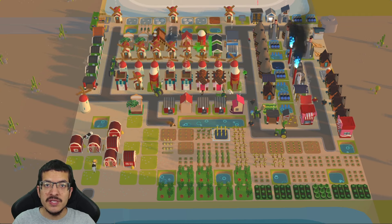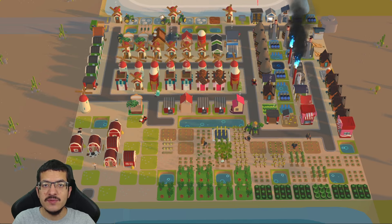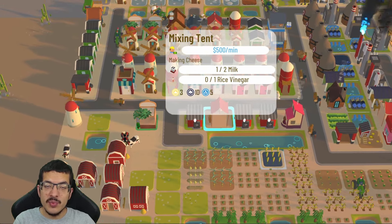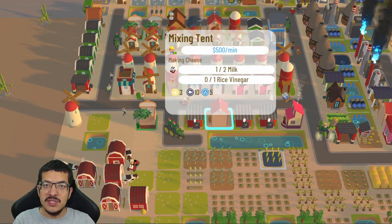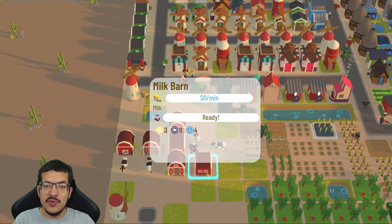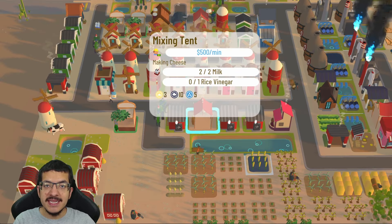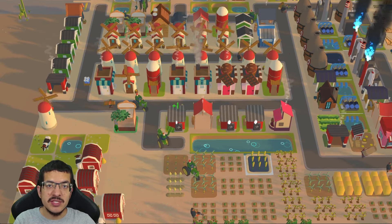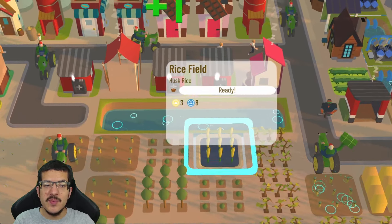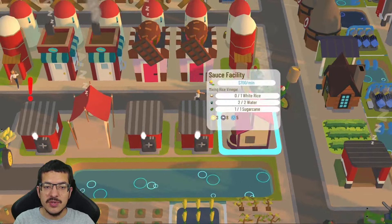This is a complicated design, though not the hardest. Many items need to be balanced to make it work efficiently. The build is close to balanced but not perfect. Currently producing 13 Starlight Market Boxes per hour, it could potentially reach 14-15 per hour. One issue is overproducing cheese, which consumes more milk needed for butter, chocolate bars, and hot cocoa. Ideally, only the exact amount of cheese needed for the production rate should be crafted.